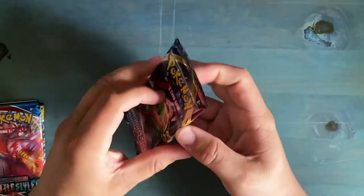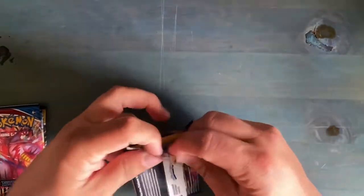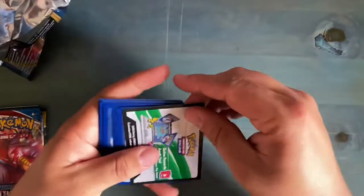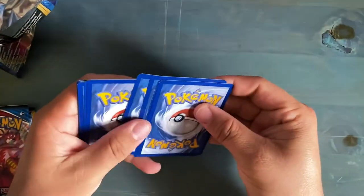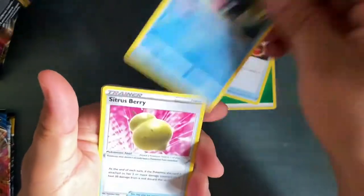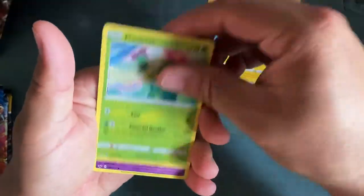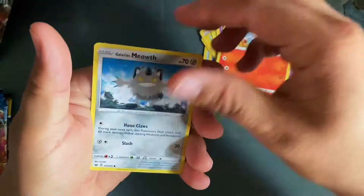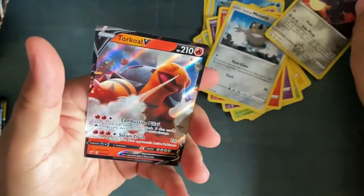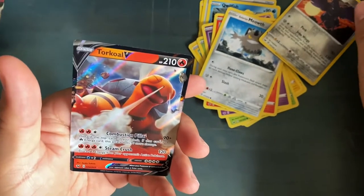Here's our Sword and Shield Base Set pack. Cassian, are you ready? Oh look, Pikachu! Code card. Let's see: Leaf Energy, Energy Switch, Qwilfish, Pikachu, Scorbunny. I think something's mine here. Oh, Torko V! Come on, let's go.